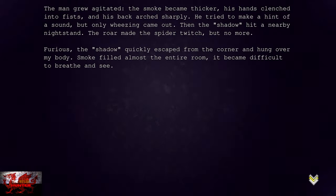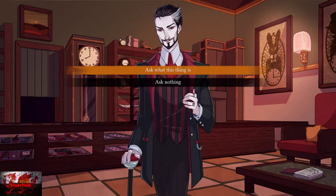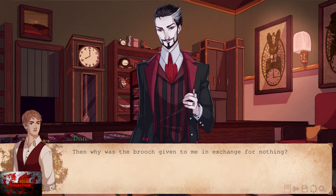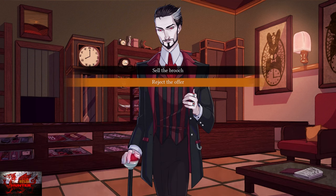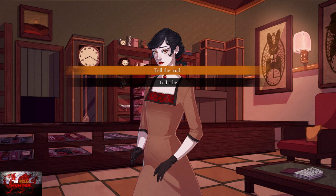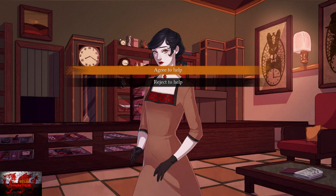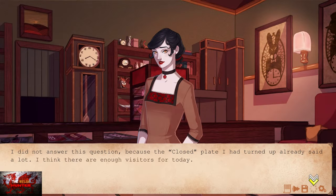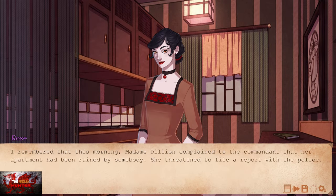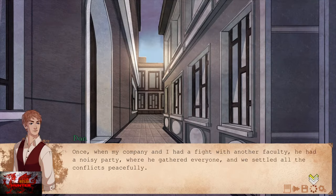Playthrough six. Again we're going to ask what this thing is. And then we're going to reject the offer. Next we're going to tell the truth. And agree to help. After this we'll go back to the map where we're going to go to number one, which is the police station — should automatically be marked for you. Ask something — top option.